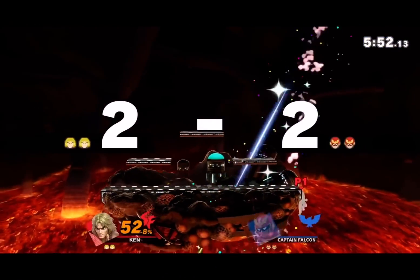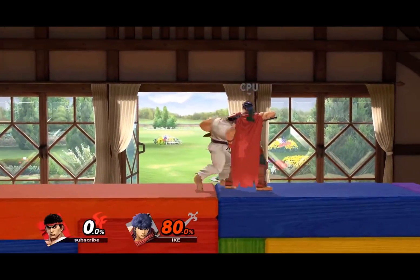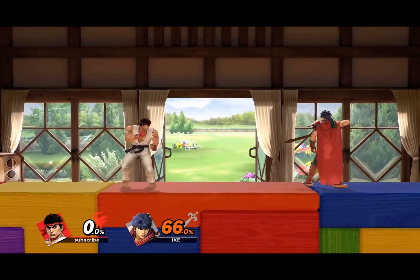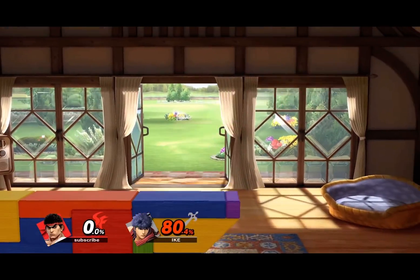For Ken, it's definitely up B. This move on sourspot just murders you — it's so dumb. But Ryu's up B isn't as cheater as Ken's. Maybe it's down tilt that's his biggest cheater move — I'm not too educated on the shotos. Sorry, fellas.